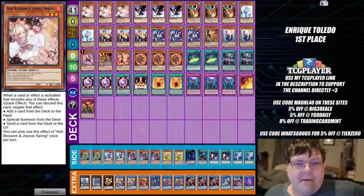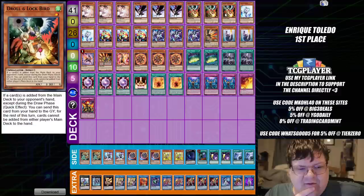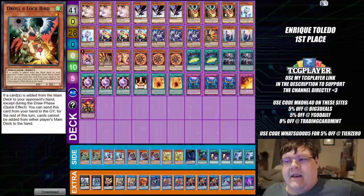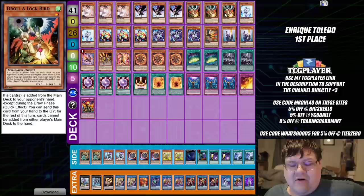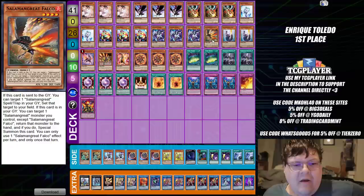So we have triple copies of Ash Blossom and Joy Spring. Triple D-D Crow — once again you're seeing that Crow stepping up and doing what it does best. We do have triple copies of Droll and Lockbird for this. I'm still not a super big fan of Droll and Lockbird right now. I do understand there is some searching functionality — or rather preventing functionality — with having this in the main deck, but it's just interesting. We have two copies of Effect Veiler.